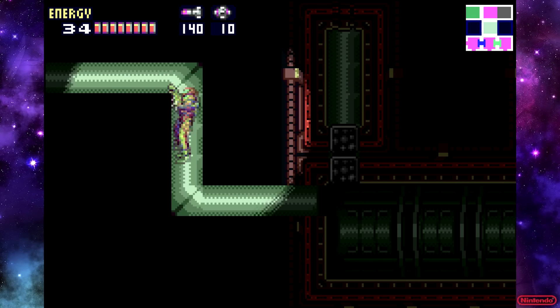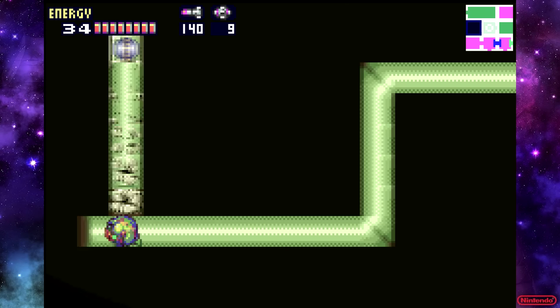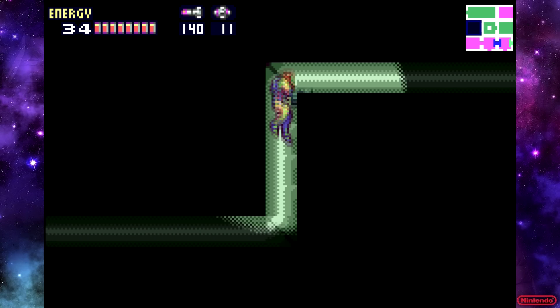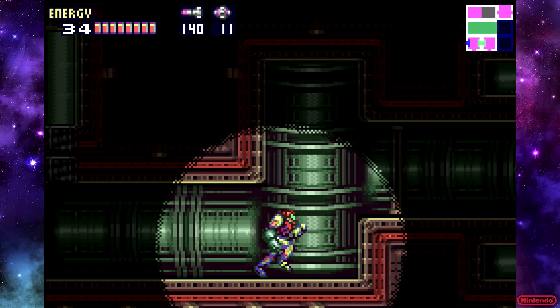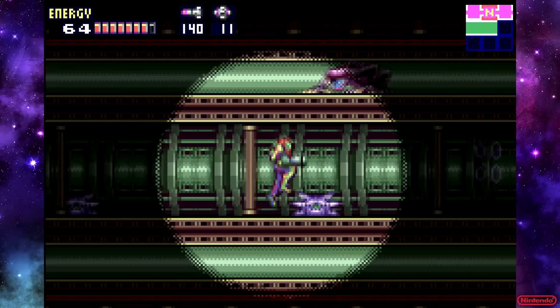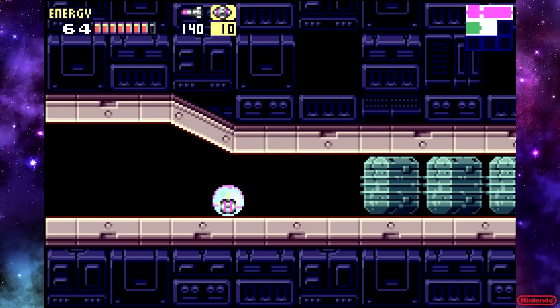I don't think I actually needed to come out of morph ball to do that, but whatever. Let's lay another power bomb there so we can grab this. So this is like that area I was talking about earlier with the red lining in the walls — it looks really cool. But you don't see any other area in the game that really looks like this.